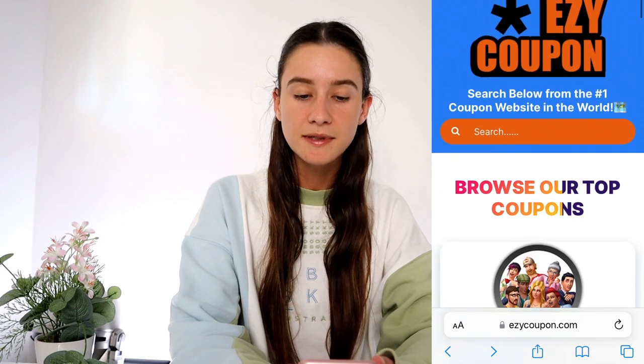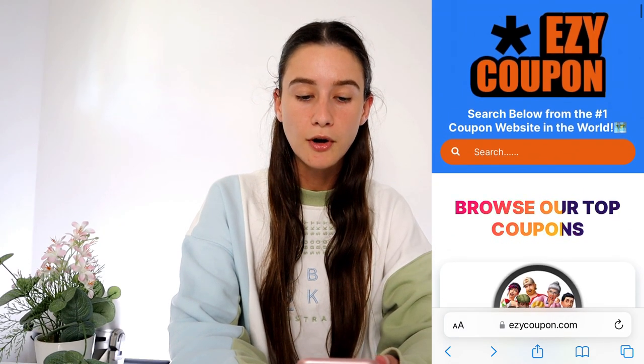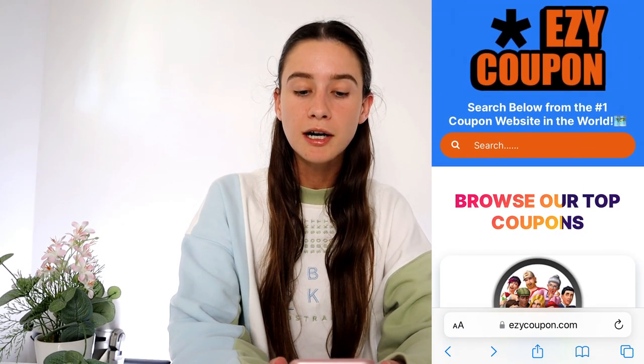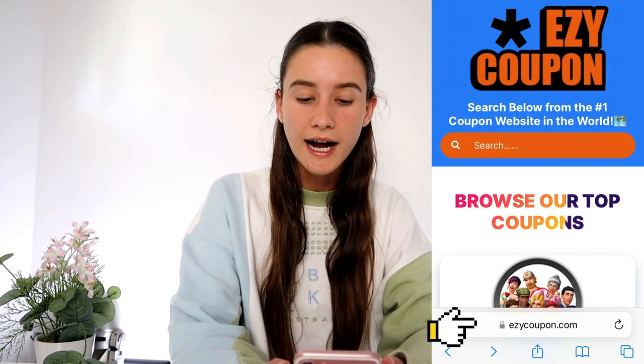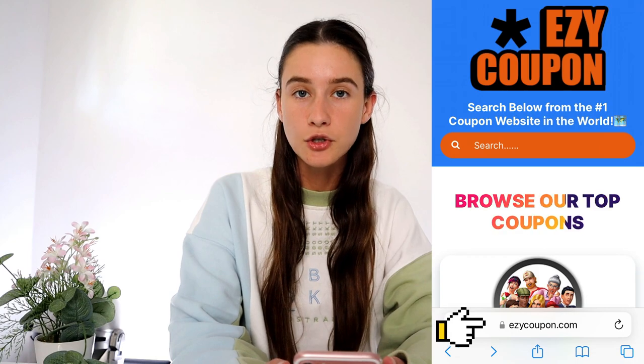What we're going to do is grab your mobile phone because it makes this process a little easier. I'm going to set up a screen recorder to make it easy for you guys to follow along at home. We're going to pick our favorite search engine and head to this website called Easy Coupon — the URL is ezycoupon.com, so just type in E-Z-Y-C-O-U-P-O-N dot com.